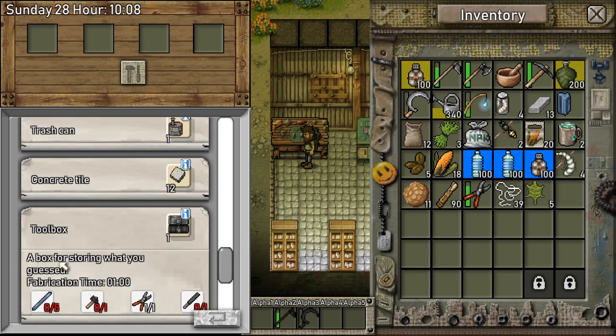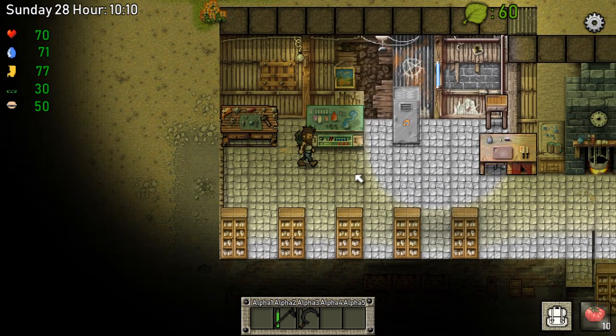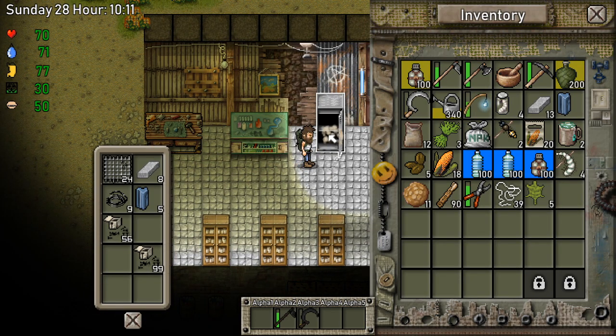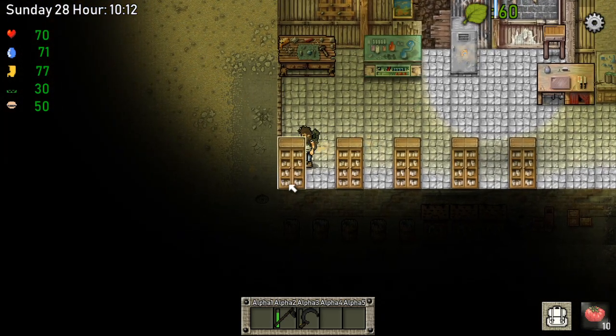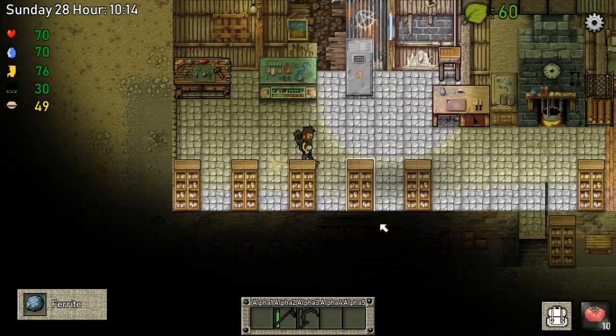A toolbox — a box for storing tools. I need five bars. I don't think I have five bars. I got one, and I got enough furite. Alright, let's make some more furites.